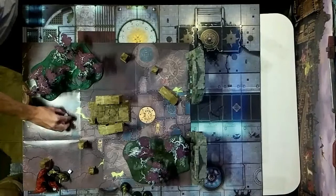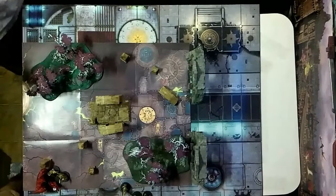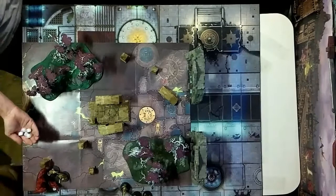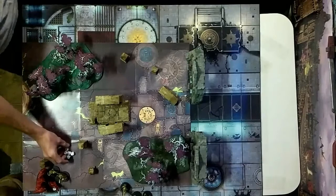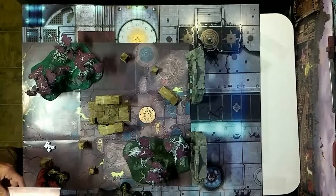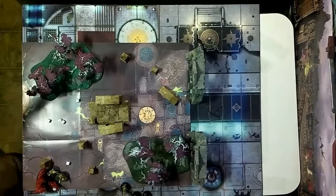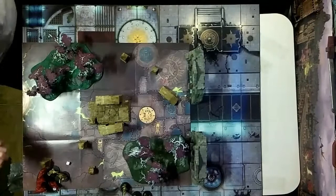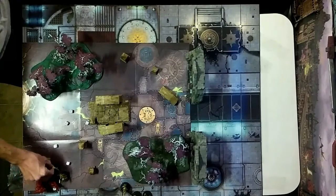The liberator prime gets two attacks and they all get two, so five attacks total. Hitting on four plus with war hammers — two hits. Now the Korgorath with claws and fangs — three plus, three plus — two hits. Three plus again. Negative one rend so five plus saves with re-rolling ones. One goes down, and he's been taking damage throughout.